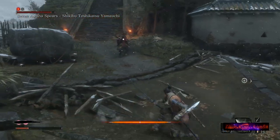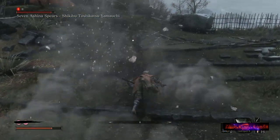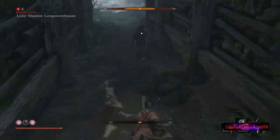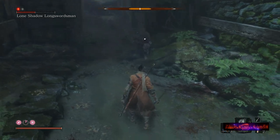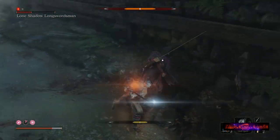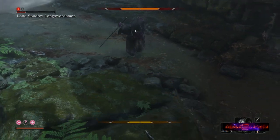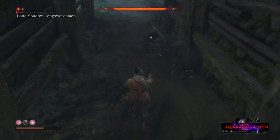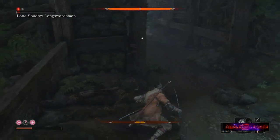That leads into my next tip: you choose the battleground. I've led this Ashina Spears guy down the steps and into a more open area, rather than fighting him up by the temple where space is more constricted. Another example — when you're fighting the Lone Shadow Long Swordsman, you don't want to let him corner you in that narrow hallway. Keep it to the more open area. The boss will follow you, so you have a lot of control over the actual location. Just don't get too far away or the boss fight will reset.